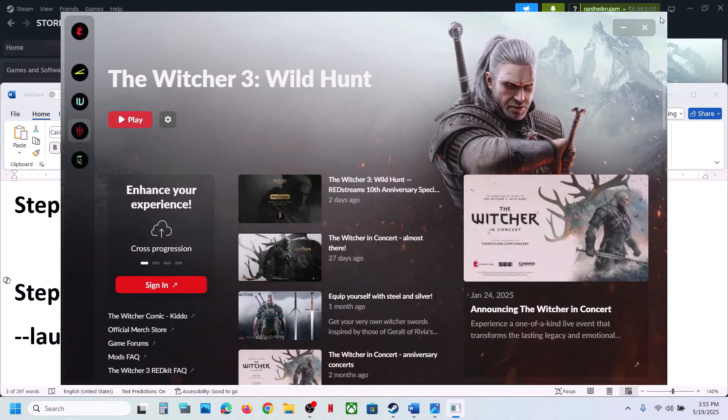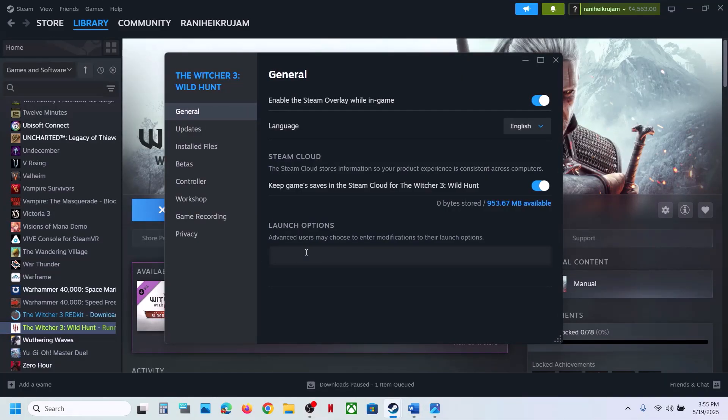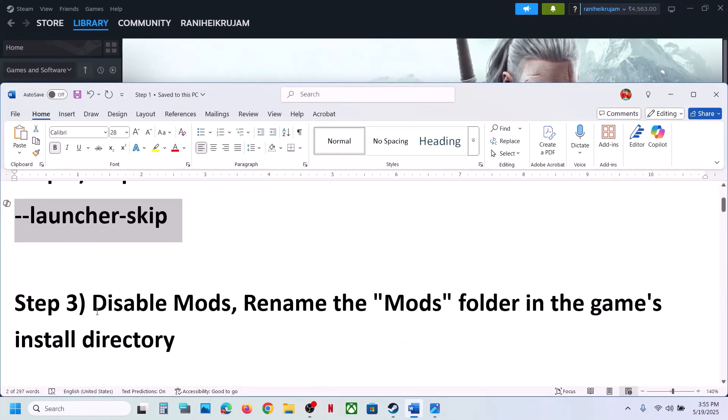The next step is to skip the launcher. You can go to Steam, make a right click on the game, select Properties. In the launch option you can type in '--launcher-skip' and then when you launch the game it will straight away open the game. Check if that works.